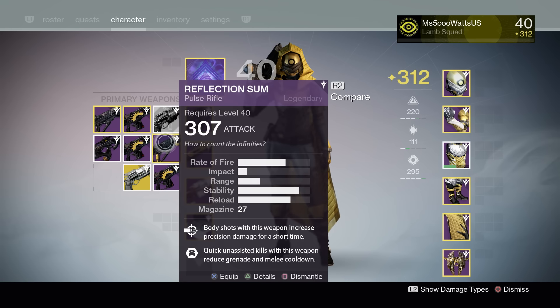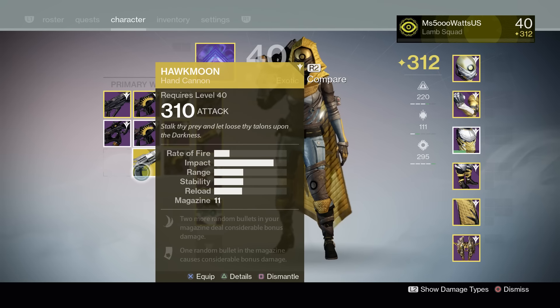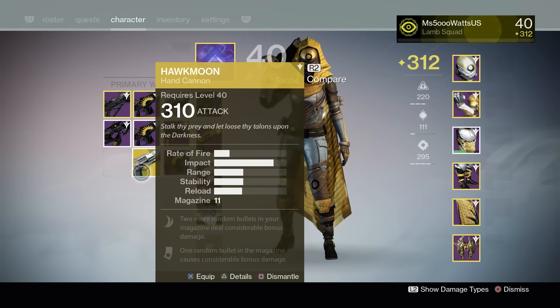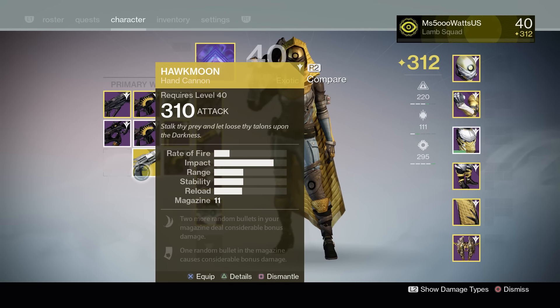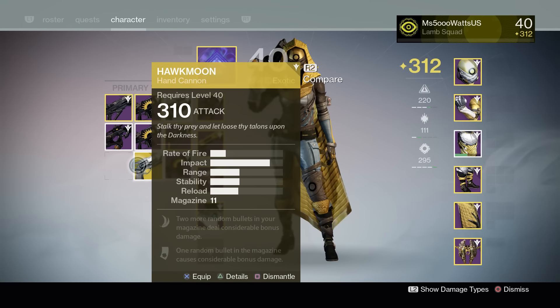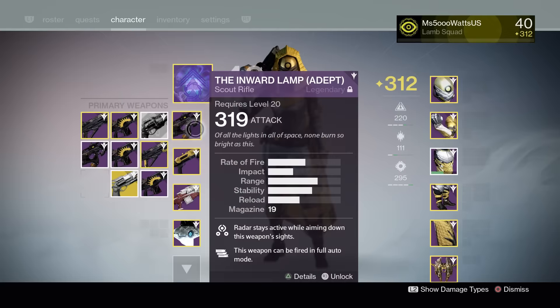From the lighthouse I got super lucky and got a 310 Hawkmoon. I already had a year 2 Hawkmoon but it's only 290, so 310 is obviously a big improvement. I want to try using Hawkmoon more because I feel like it's one of the few hand cannons that went from year 1 into year 2 and still performs really well. And that's pretty much it for weapons — my other two characters also got a Reflection Sum.